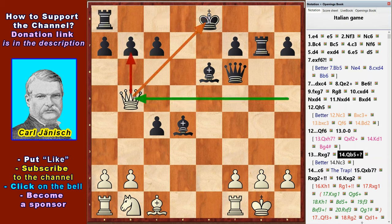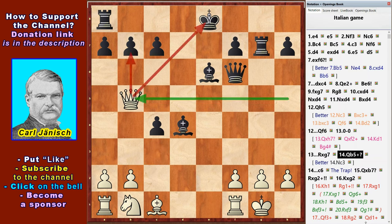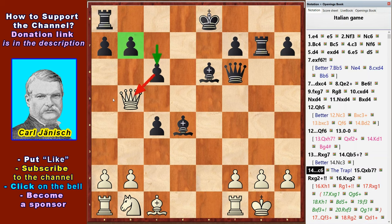White continues to hunt for pawns and doesn't develop pieces — this move is bad. White had to move Nc3. After the Qb5 check mistake, Black set a trap: c6, forcing White to take the b7 pawn. White falls into the trap — Qxb7, the final mistake.